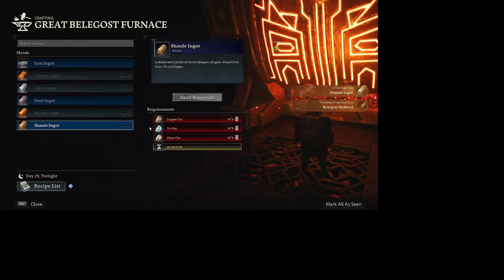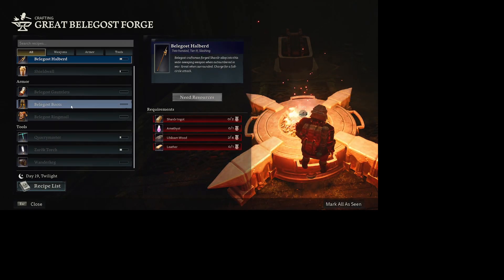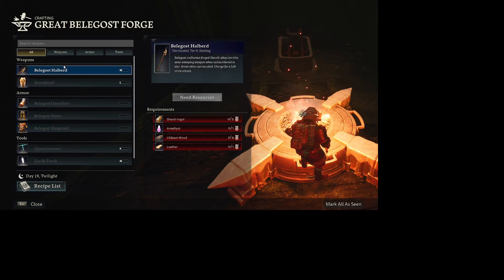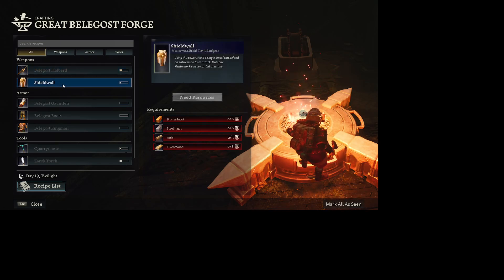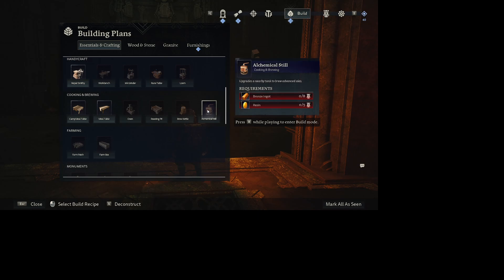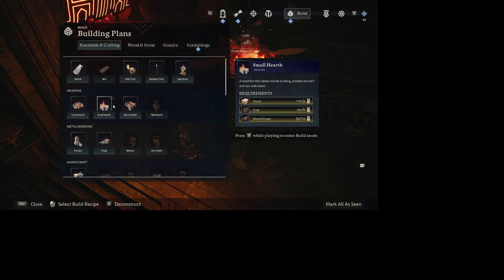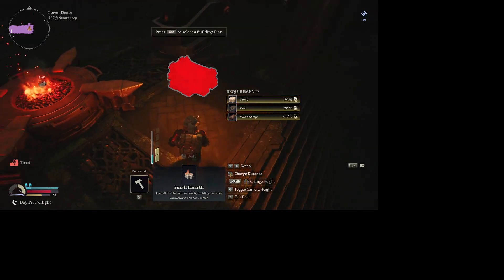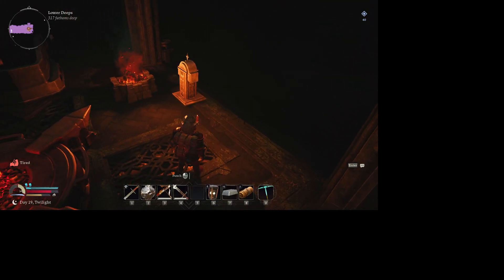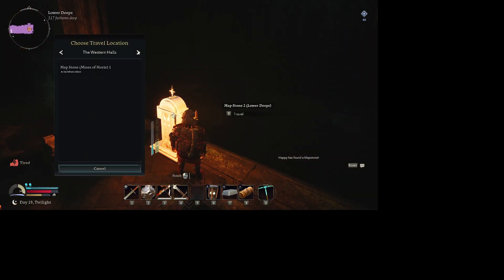I can make those new ingots. So copper, tin, and silver is what you need. I have some of these — so that's how you get tier three stuff. Tier three halberd — how interesting. Can I build that at the new forge, or do I have to be at that forge? It looks like I have to be at this forge. Which means we're going to do a hearth and a map stone, then we're going to go up to Moria and try to get ourselves some tier three armor.